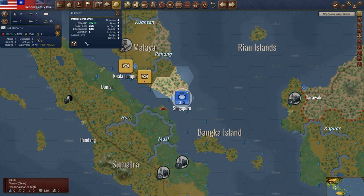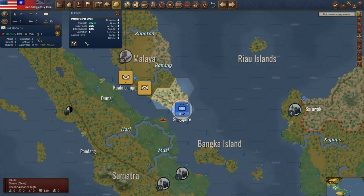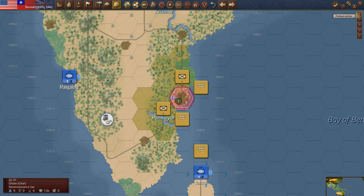These guys are isolated — we already knew that. Singapore is isolated, it has no way of getting supply. He's taken the three bases you have to take to cut off supply to Singapore, so that will eventually starve out. Rangoon, Jaffna, Colombo.